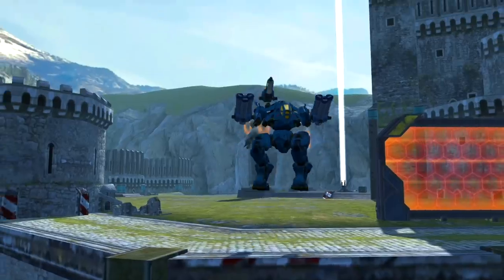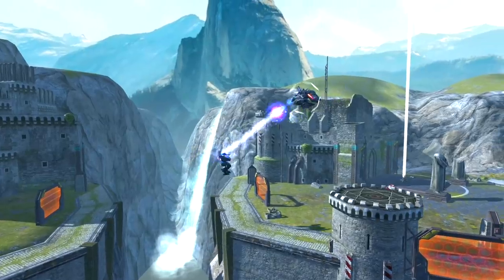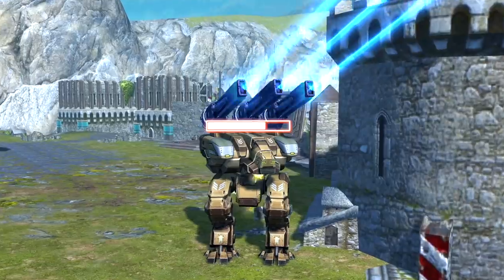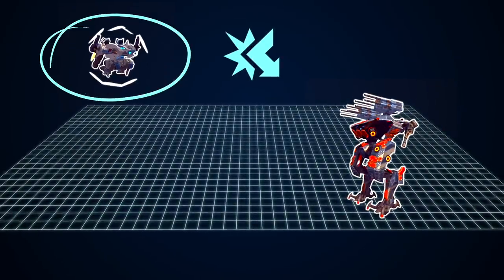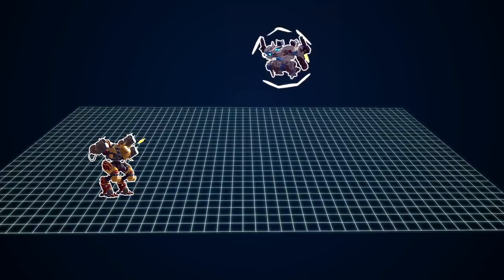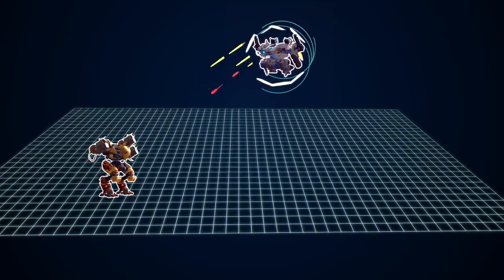Most flying robots are easy targets when locked on — Hogg is not one of them. If you want to shoot this robot down, be ready to get some fire back. While in cannon mode, Hogg's hull is protected by Reflector, a brand new defense system. Reflector absorbs some of the incoming damage and redirects a portion of it back at the attacker.